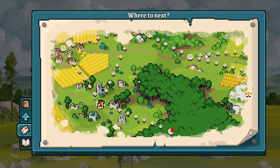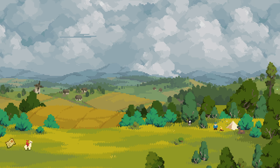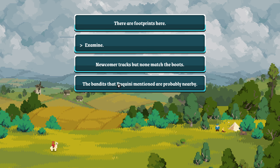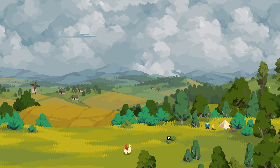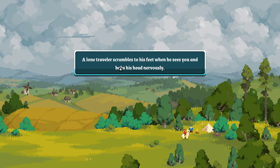Hello everybody, welcome back to Arco. Last time we went and dealt with a strange shrine that had a bunch of monsters and some skeletons in it, then investigated a strange house covered with gooey larval insects and found a gold nugget inside one of them — but it made us very smelly. Now we're coming over here. There are footprints: newcomer tracks, but none match the boots the bandits of Piquini mentioned. We're smelly, and that's causing problems.